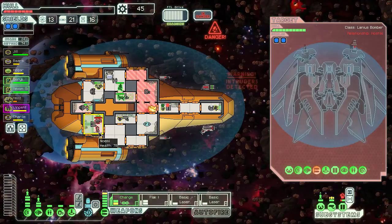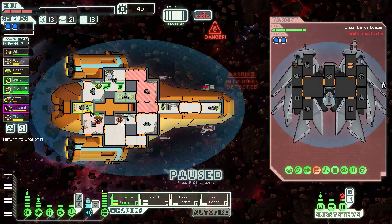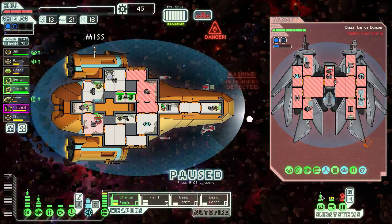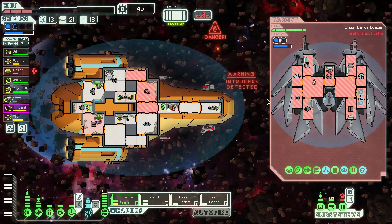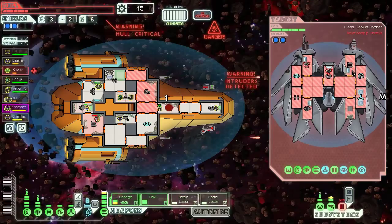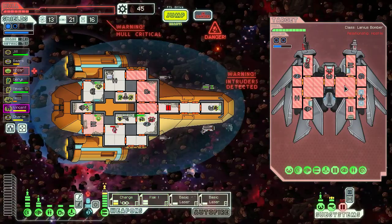You guys should come over here. Go back to your room — we'll see where this Lanius chooses to go. He's probably going to go help in the door room, which means we should close the doors quickly. Their missile missed for like the fourth time, which is exceptionally good luck. Zoltan's almost dead. You guys should get back in here. Flat cannon — wait, burst lasers first. And now charge laser and flat cannon just to do damage.